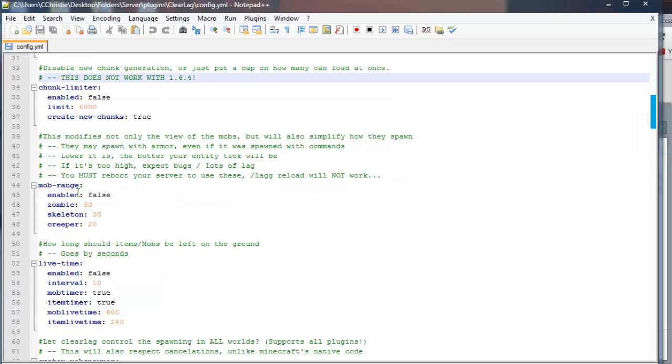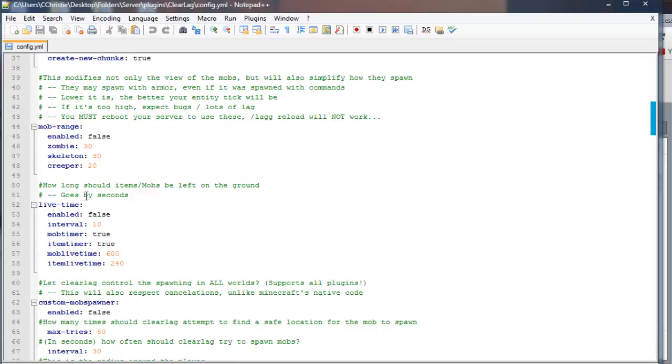This is the mob range — where mobs will spawn. It pretty much means how far away they are from each other before they spawn. This one says how long should items and mobs be left on the ground — this goes by seconds. So if you drop an item on the ground, say an arrow, how long will it take before that arrow disappears? So there's mob live time and item live time, for example between an arrow and a pig.